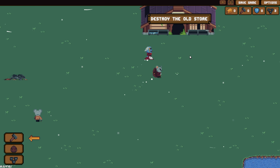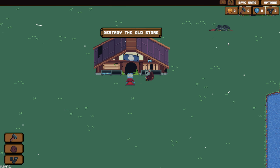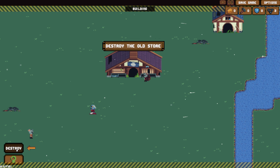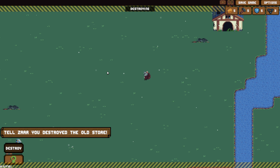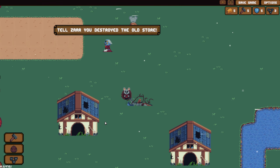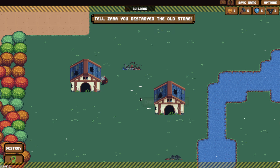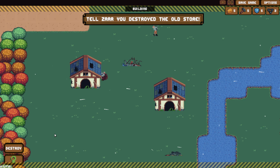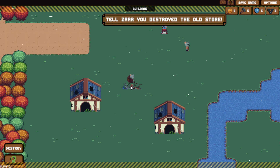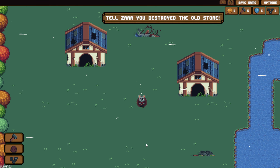To destroy the old store, enter the build mode and choose destroy - I'll show you where the shop is. Destroy it to make more space. Cannot be moved. Destroy! Not enough population to destroy that. So we need more population to destroy all kinds of things. Can we destroy that? Wow, it takes a lot of population to destroy anything. Apparently we do have a decent sized exploration space.